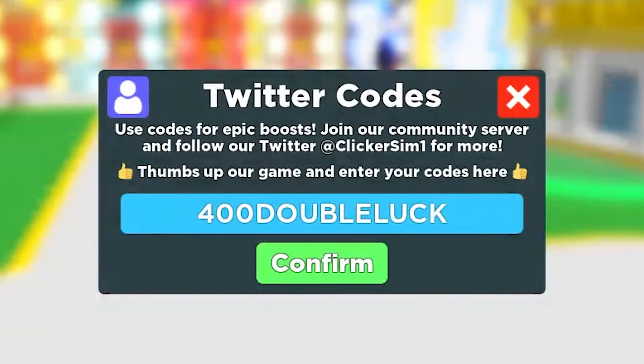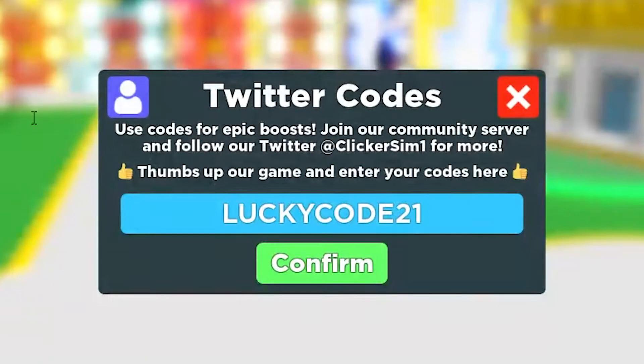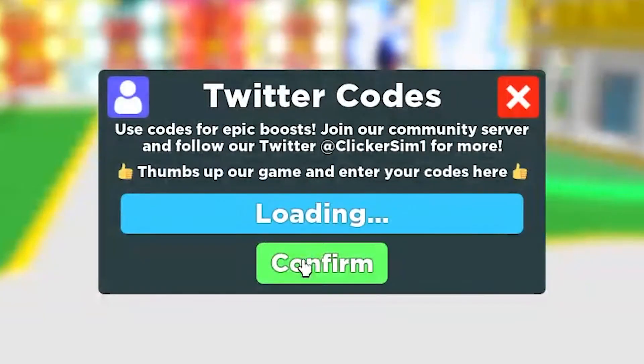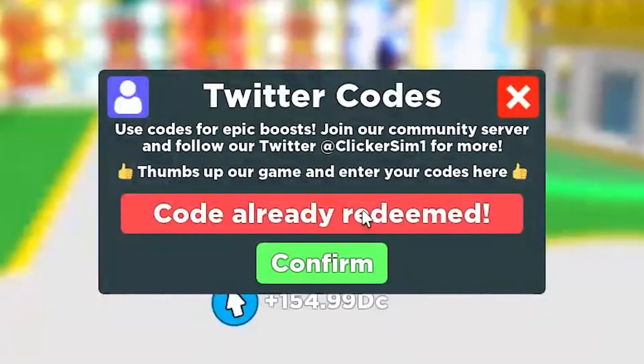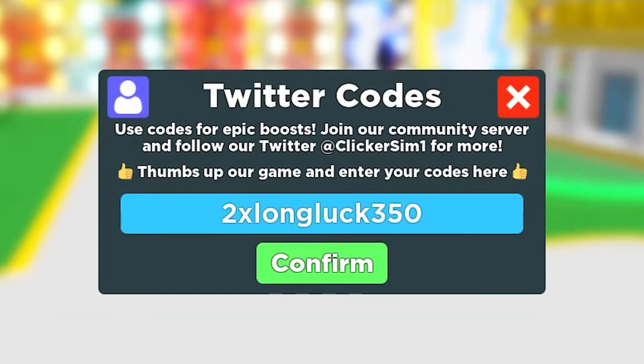We are so successful with these codes. The next one gives you something special — already claimed. Then there's 'lucky code 21' which gives you two hours of two times luck. Super insane! Then 'token code 12' which gives you two hours of two times luck as well.